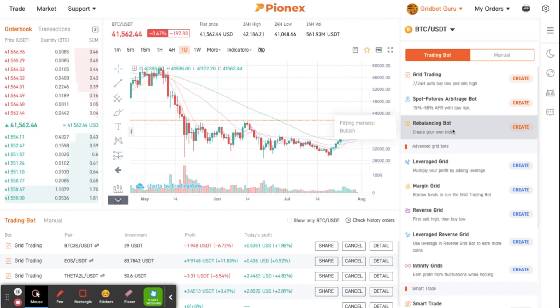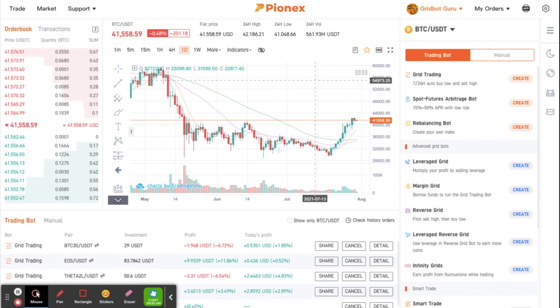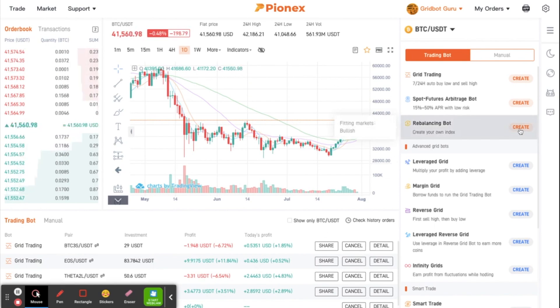What I'm going to do is go ahead — I've got my Bitcoin here, my other bots down here. I'm going to click right here where it says 'Create a Rebalancing Bot.' You can also do this on the app, but I feel like it's going to be easier on the desktop. I'm going to show you a couple of different tricks.